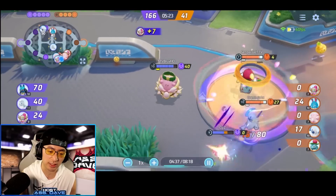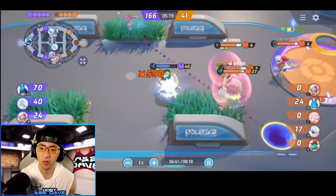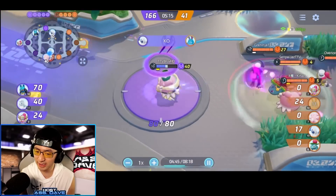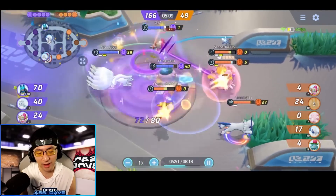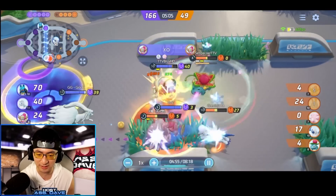The enemy Hoopa, played by Overlord, is still on level 7, whereas you can see the purple Hoopa at level 9. The level 9 Hoopa is dropping very low and has to use XP to get away. The healing is coming but it's not really enough to save them. I think the only reason why the Hoopa was able to get away was because of XP and a little bit of heal.